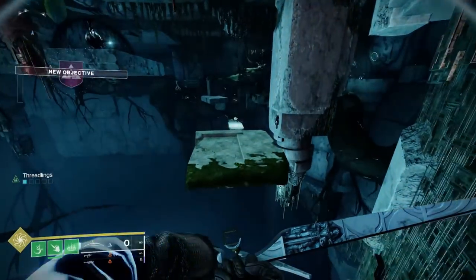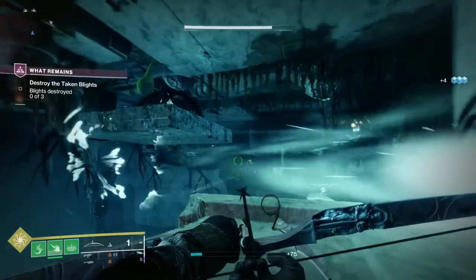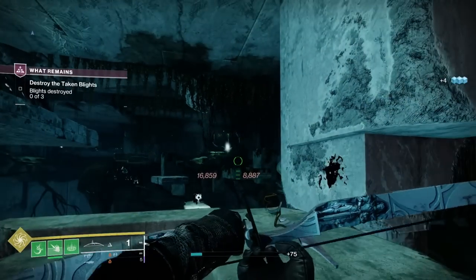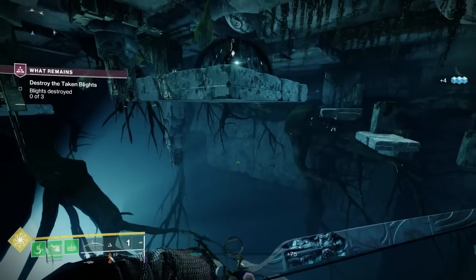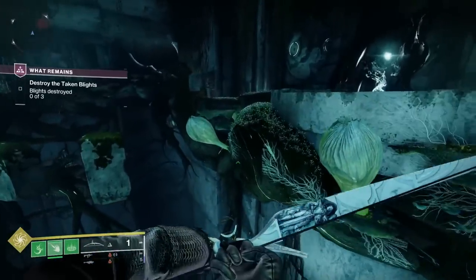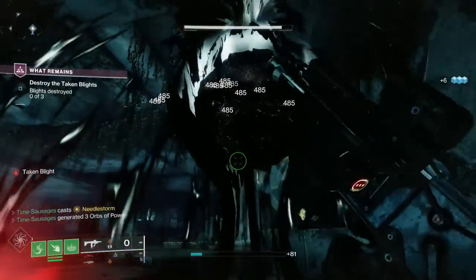Jumping down into the larger room you've got Taken enemies and Taken Wizards, and three big blights that you need to take out in order to continue. My advice is to take out the Wizards first, and by each blight there is also a large Ogre who could cause you an awful lot of problems. Take out those Ogres too before you jump down to where the blight is and take out the little turnips. Do that for all three blights to move on to the next part.